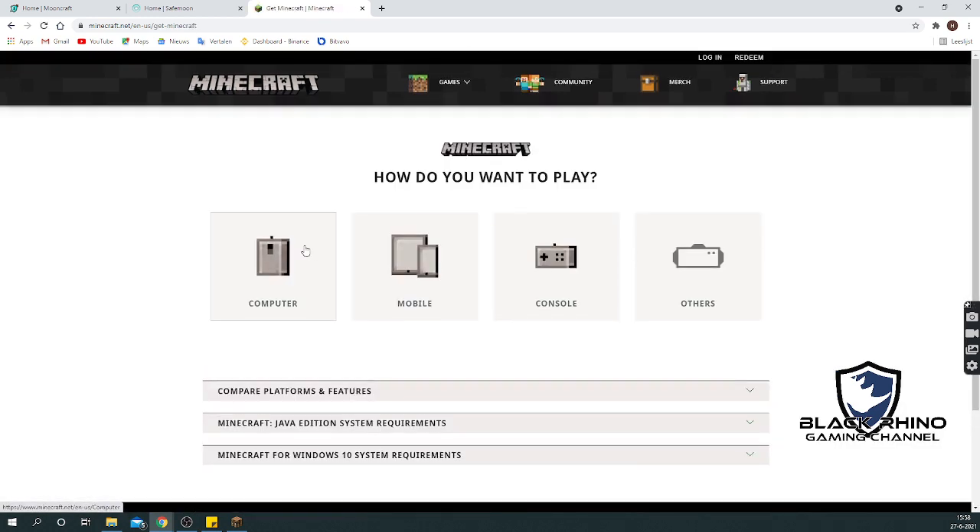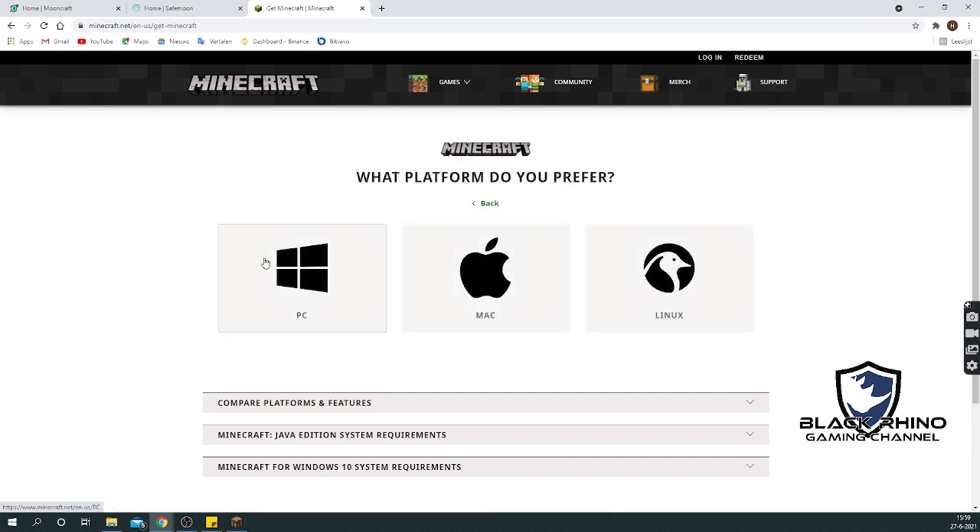You have to get Minecraft, so click 'Get Minecraft'. This server will only work if you play on a computer, so select 'Computer'. Then you have to select your platform — in my case this would be PC. If you'd like to review the system requirements, just click the Java Edition system requirements to see what you need.